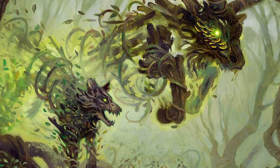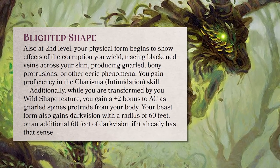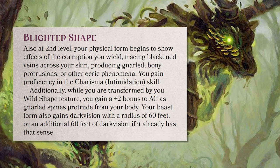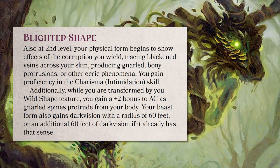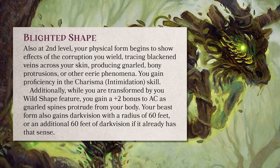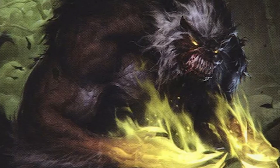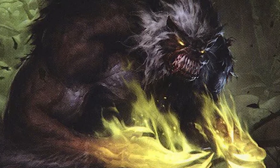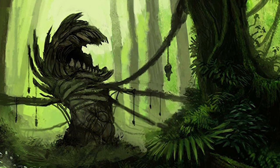Of course, a Blighted Druid is still a Druid. Also at 2nd level is Blighted Shape, which wickedly warps your Wild Shape in appearance and talent. You gain proficiency in Intimidation as your body takes on physical signs of the blackened affliction. Your Wild Shape is equally distorted and empowered, gaining an additional +2 to armor class and 60 more feet of darkvision. You find yourself embodying the terrors of the night, the wandering beasts that fuel the tales told at every campfire. But unlike many cryptids of legend, you rarely wander alone.